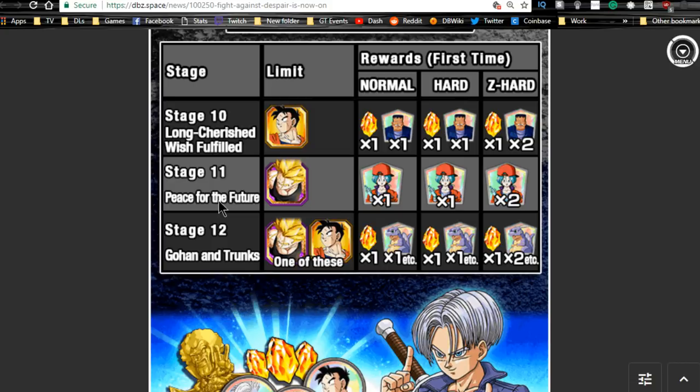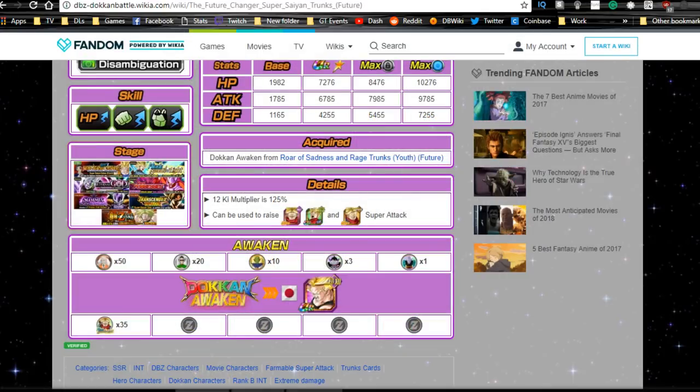Stage 11, Peace for the Future, drops the Trunks card, and Stage 12 drops both Trunks and Gohan. I'd recommend Stage 11 for the card drop because you get really cool Bulma medals. But if you're lacking the Icarus support item, Stage 12 can be very beneficial as well. This Trunks does feed into the Rage Trunks.